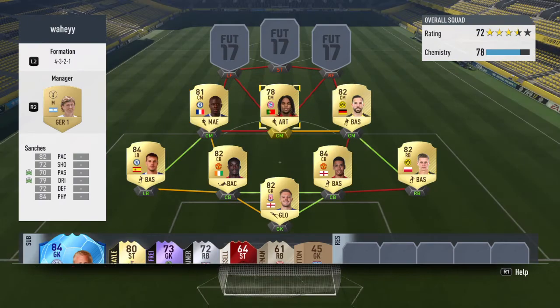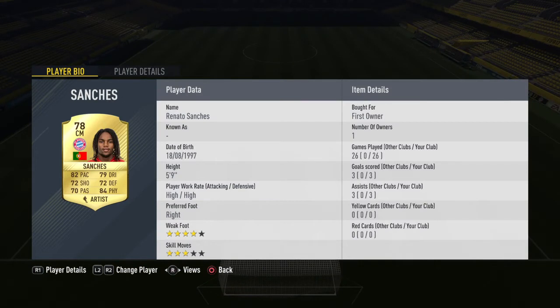Then Renato Sanchez — very good. He was about 20k at one point, but he's gone down to about 5k now. Every single stat above 70, with an Artist to boost that passing and dribbling. He becomes — I like to call him a cheap Modric. He is brilliant. He can control the tempo, makes good runs, and most importantly runs in behind the defence and gets one-on-one with the keeper. That is what I love.